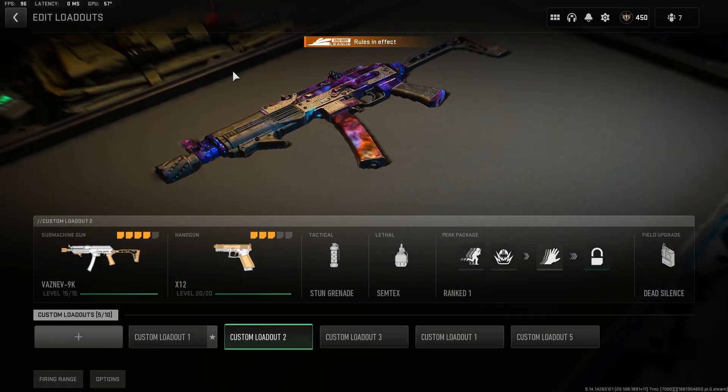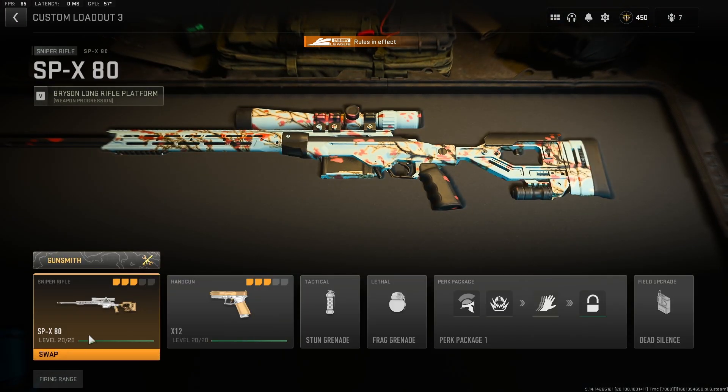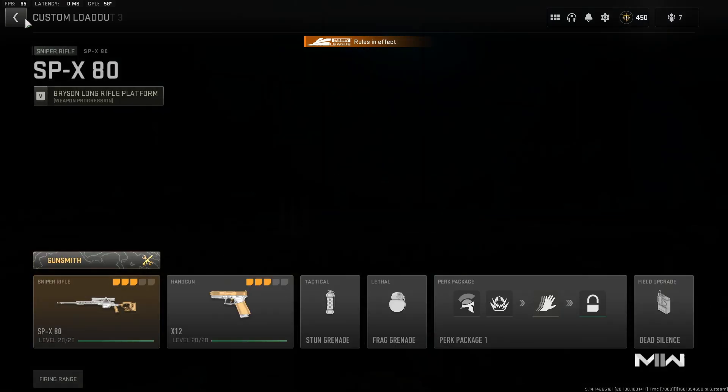I snipe quite a lot, so if you want a sniper class, this is it — the SPX 80. We're using only three attachments: the MX DMR Precision, the Brewing Links grip, and High Velocity. You don't get much flinch, it's super steady, you don't have to hold your breath for it to be really pinpoint accurate, and it's definitely worth using.